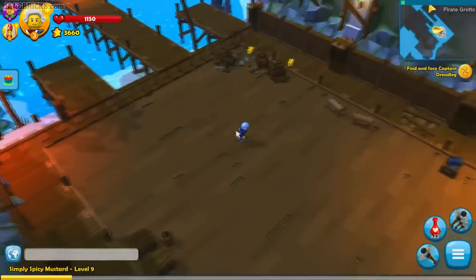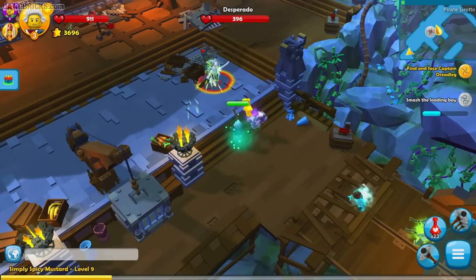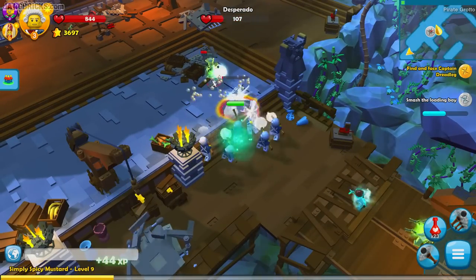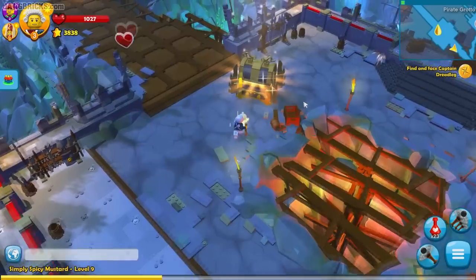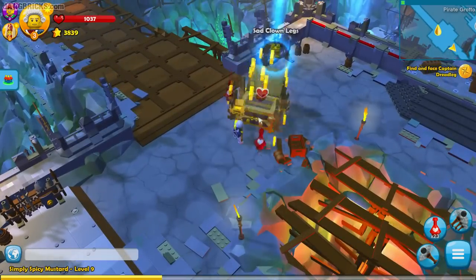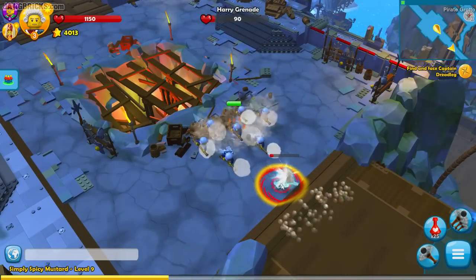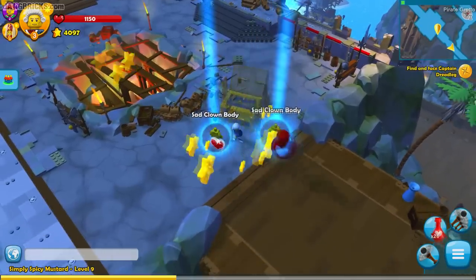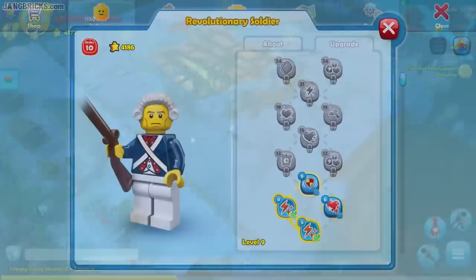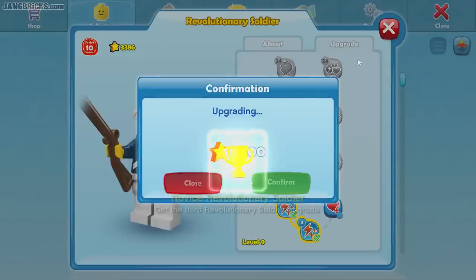Sad clown head and some more stars and stuff. Time to finish this guy off once and for all. And another lieutenant bites the dust — he gives me loot. Awesome. Sad clown legs. I killed your brother, now I kill you. And another loot chest — awesome. Couple of healing potions there. See what I've got for level nine — take less damage after using my special attack. I will take it, most definitely.